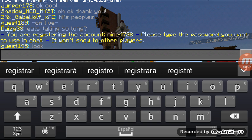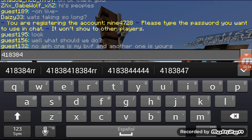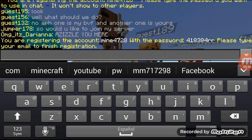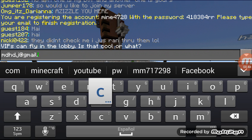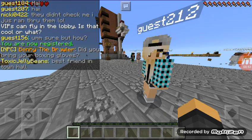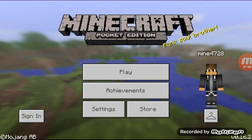Now you have to type a password — whatever password you want, it doesn't have to be tiny or big. Then type an email — you can type whatever email you want, type a fake one, don't type your real one. Done, you are locked in.